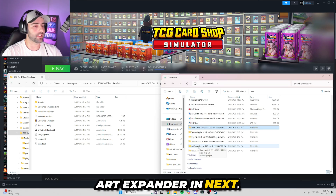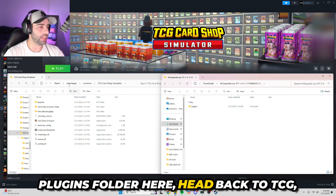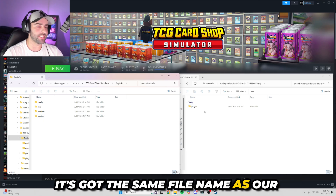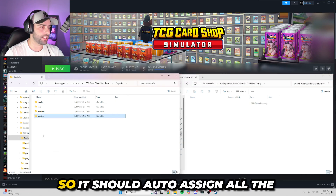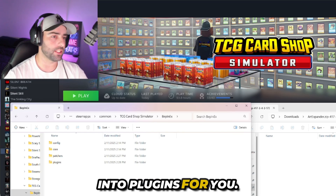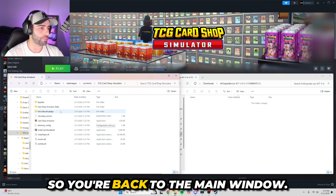Head back over to downloads and we're going to drop Art Expander in next. Open up Art Expander — you'll see a Plugins folder here. Head back to TCG, double-click on BepInEx, and as you can see it's got the same file name as our download. Click on Plugins and drag this over to a blank space so it should auto-assign all the contents inside the folder straight into Plugins for you.